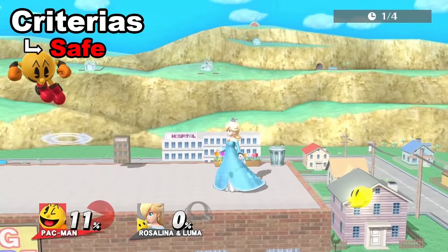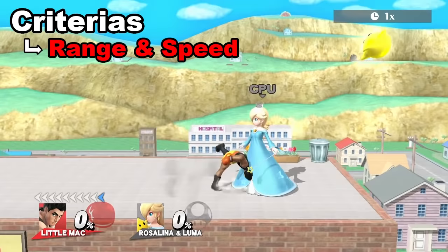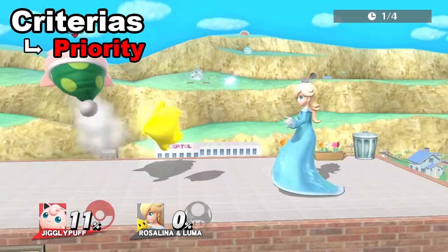Criteria two: the move must be as safe as possible, meaning if Rosalina blocks the attack, the punishment is minimal. These are usually moves with disjointed hitboxes or moves with little lag. Criteria three: range — moves with hitboxes that come out fast and travel a good distance, since moves with bad range are harder to land due to Rosalina's amazing zoning ability. Criteria four: priority. Moves with lower priority will usually get beaten out by Luma's attacks, while moves with higher priority or disjointed hitboxes can cut through most of Luma's attacks.